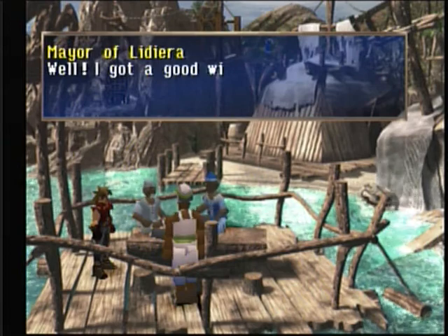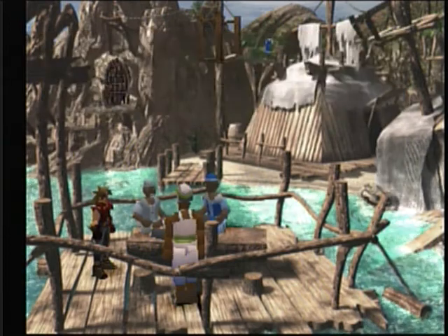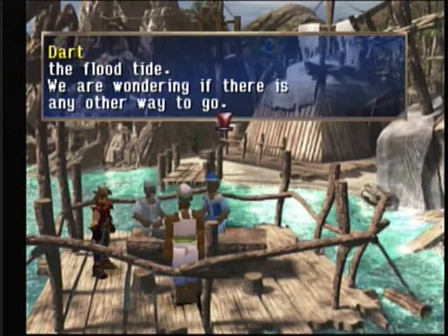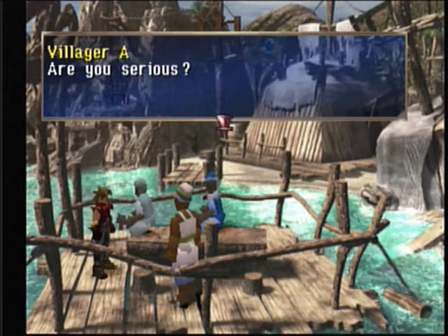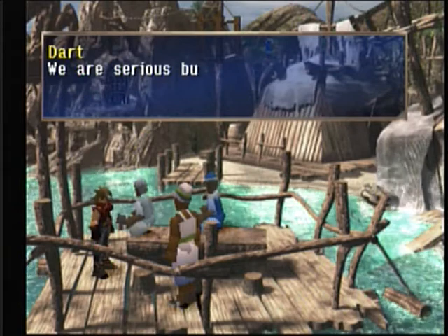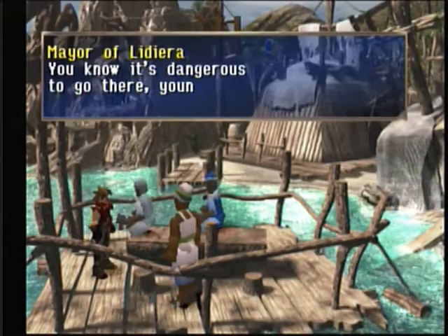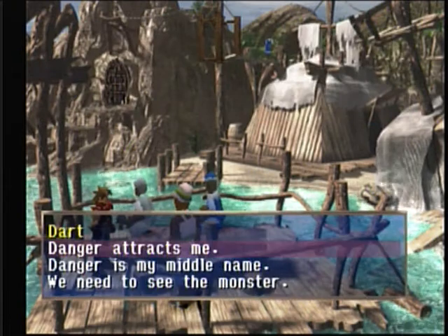We went to the prison island but cannot go because of the flood tide, so we're wondering if there's anything you can do. He said the prison island — are you serious? Do you want to commit suicide or something? No, we're pretty serious, we don't want to commit suicide. Well, maybe Rose does — she's a very depressing kind of woman. I'm not going to ask her; she'd probably kill me.